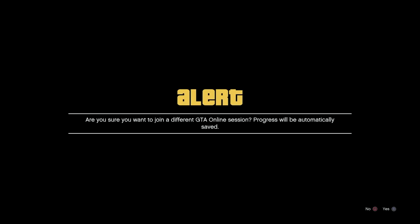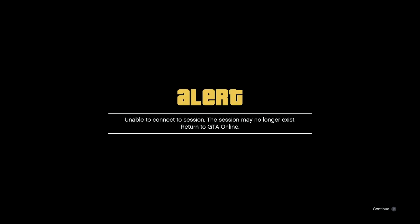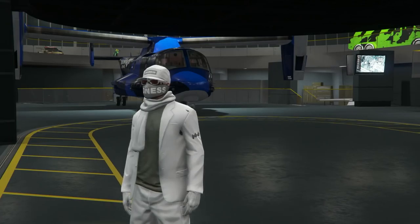Hit join game — you can also do this through the dashboard. Tell your friend you got the alert, then have him back out of the job. Go ahead and accept all the alerts. You should get an 'unable to connect' alert — that's what you want to see. Accept that 'unable to connect to session' alert because he's no longer in the job. Now you're glitched out in the facility and you can walk around.